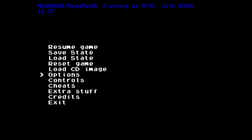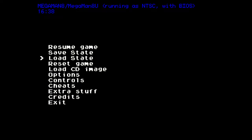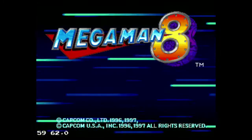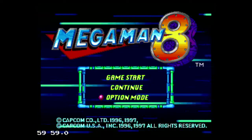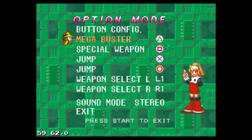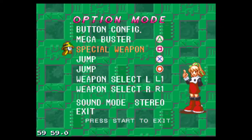Mega Man 9, after being dormant for how many years, came back on the Wii and it had the same graphic style as the NES versions of the game. So Mega Man 8 and 7 had the distinction of having a different graphic style in the sense that they're bigger and more colorful.